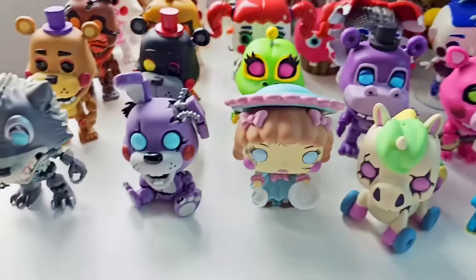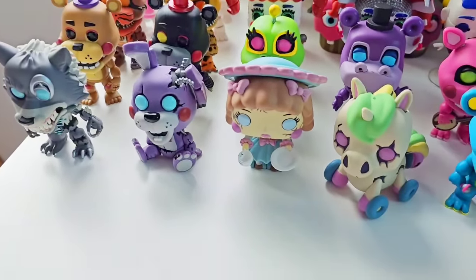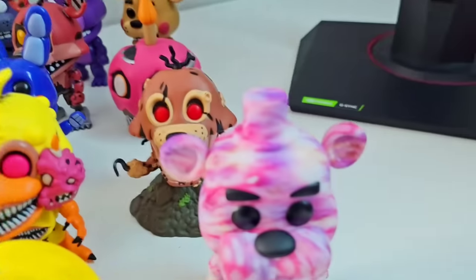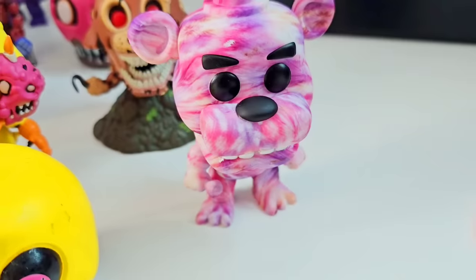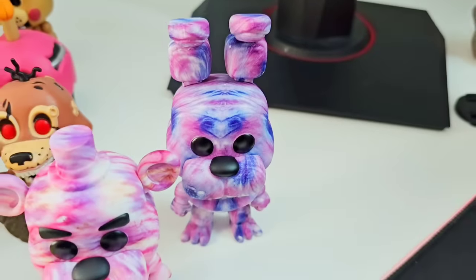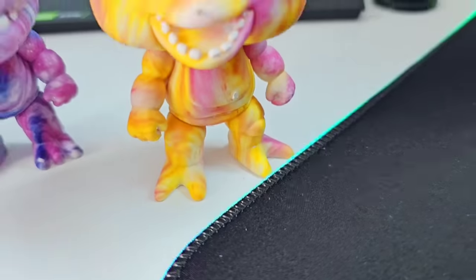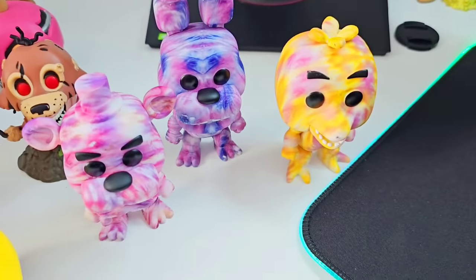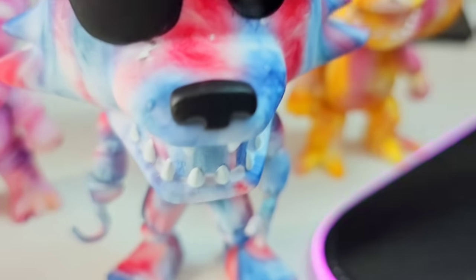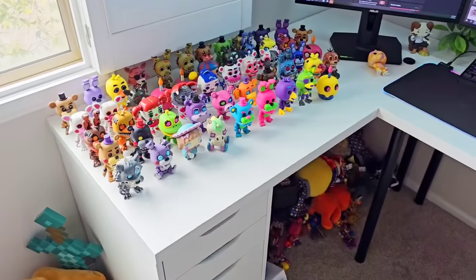Now moving on to one of the final waves, and one of the ugliest waves — the tie-dyes. I gotta do the tie-dyes over here since we have room for just one more row. So starting off with tie-dye Freddy. I hate the tie-dyes. Tie-dye Bonnie — yep, that sure is tie-dye. After is tie-dye Chica. And it's more tie-dye. Would you look at that — it's tie-dye Foxy. I hate the tie-dyes. All right, let's move on to the last wave of Funko Pops.